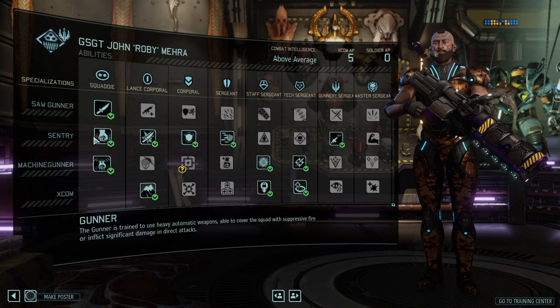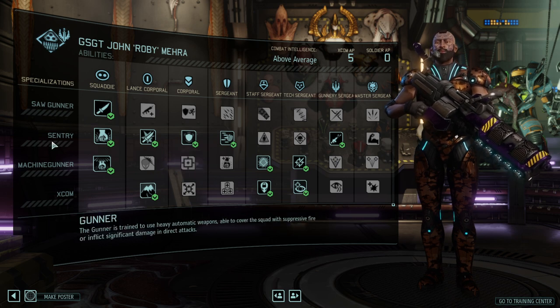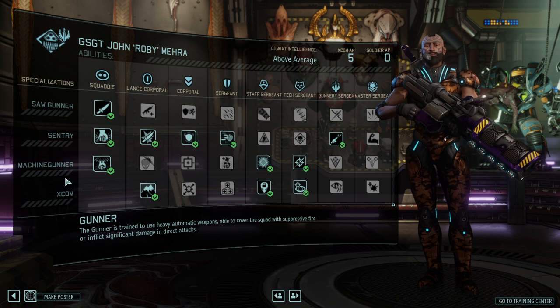As always, the class comes with three different trees: Saw Gunner, the middle tree which has a name for once called Sentry, and the Machine Gunner.